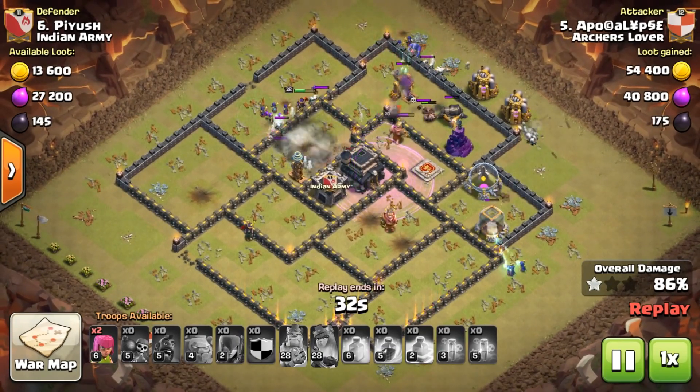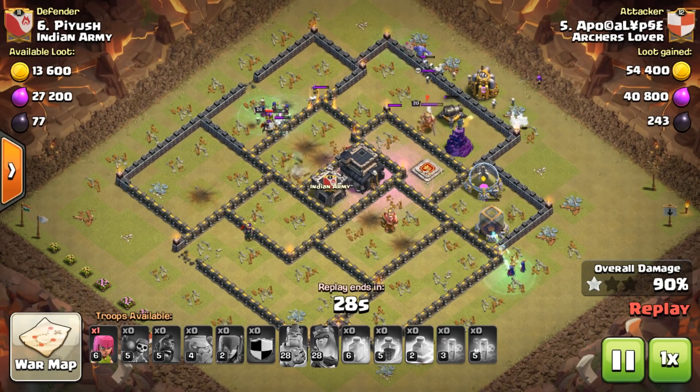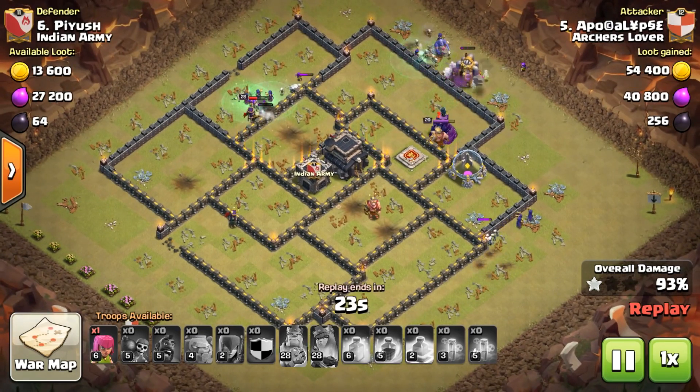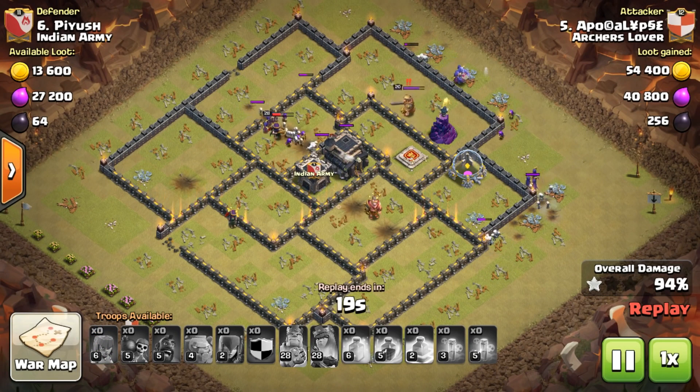Wizards are going to be overpowered with their introduction to level 18 in Clash of Clans. Queen Walk is going to be more powerful now with the introduction of level 5 Healers. The biggest update is going to be the introduction of Miners level 5.